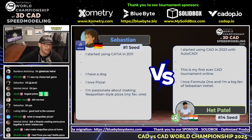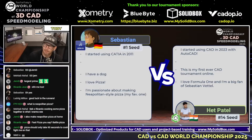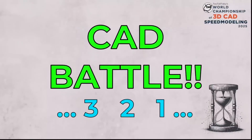Good luck — it's going to be a tough battle, but it's really anybody's game. You just got to take down these next two points. Whoever gets the first two points is going to move on to the round of eight. So good luck to both of our runners. This next CAD vs. CAD battle featuring Sebastian, our number one seed from Germany using Catia, going up against Hepatale, our number 14 seed from India using Onshape, begins in 3, 2, 1, go!